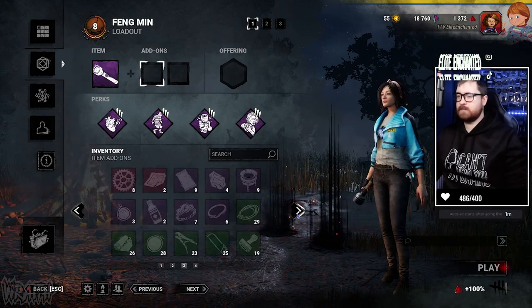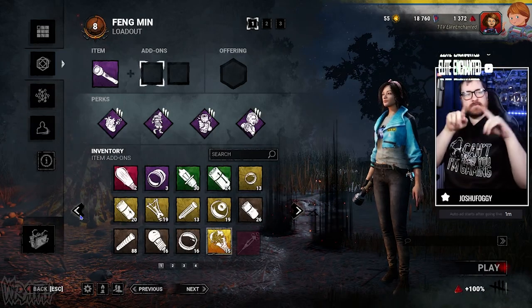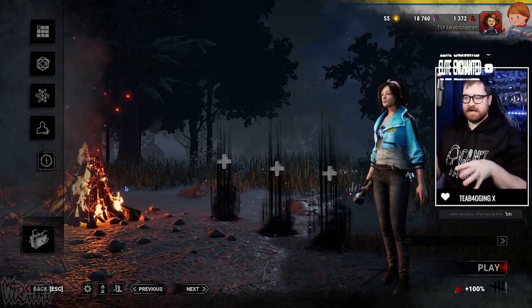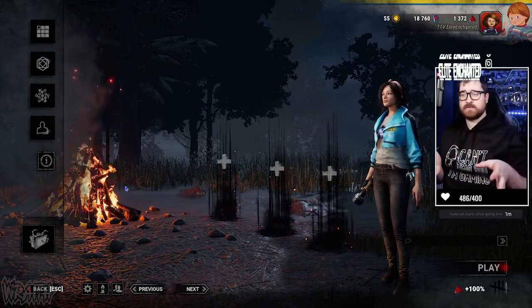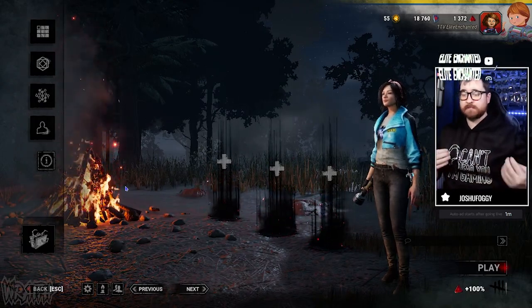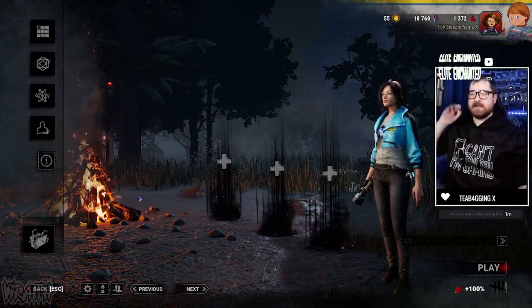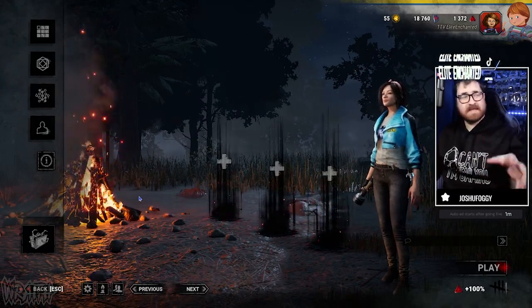There was also a Halloween one where if you held the flashlight beam against a wall, it would show a little ghost on it — quite cool. Another thing I want to talk about with survival is looping the killer, and what I mean by looping is being able to run around obstacles and buildings to keep the killer at bay for as long as possible. I will do a full-length video more in detail on looping soon, including perks that will help beginners.